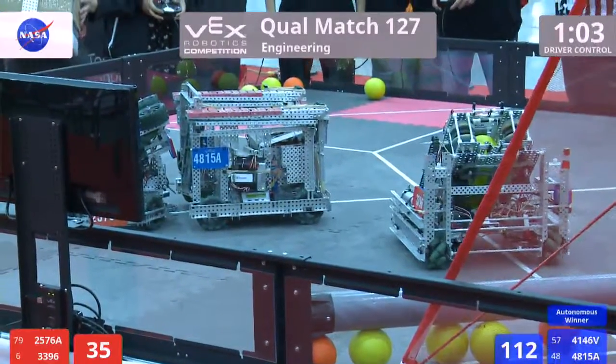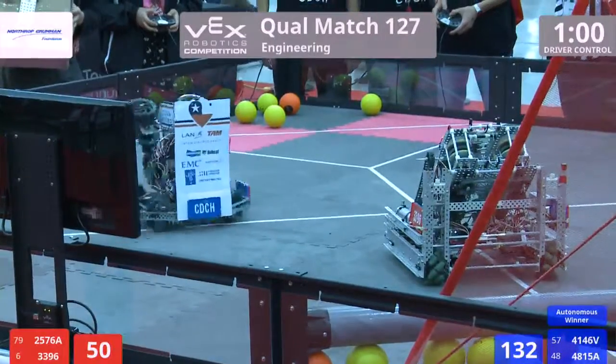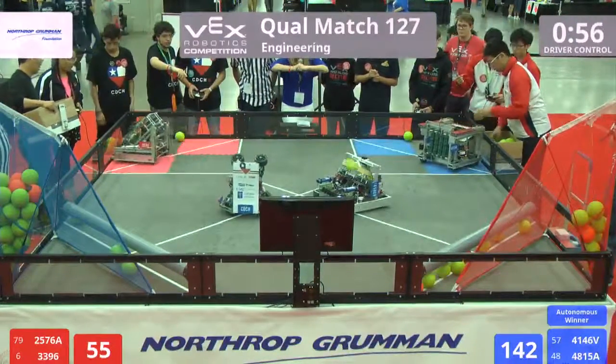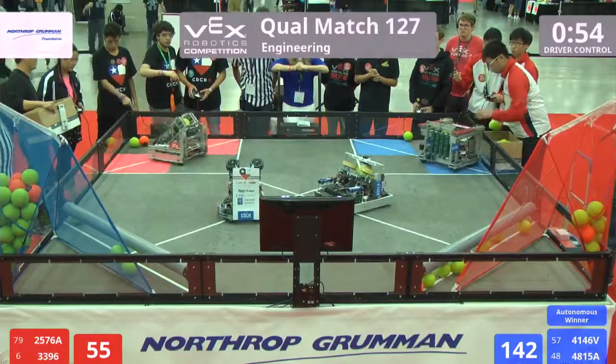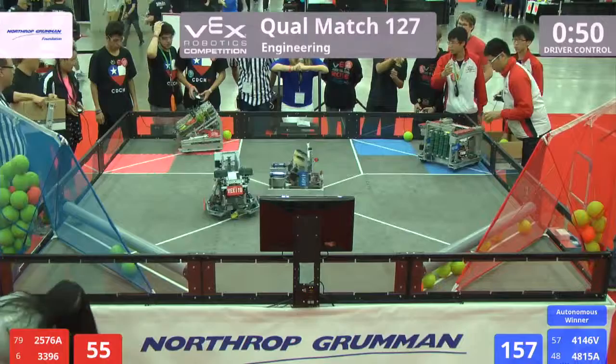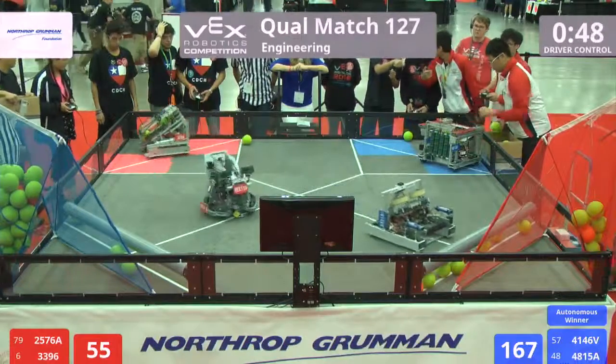Blue now with lots of bonus balls in that high goal. Red alliance now doing their work to score into their goal — they've got lots stored away in their corner that they'll be able to use. Blue starting now to do their home in low, the reds have yet to do the same.